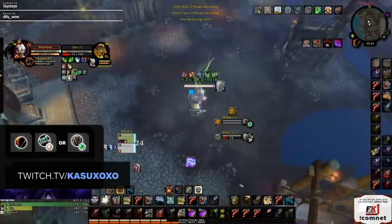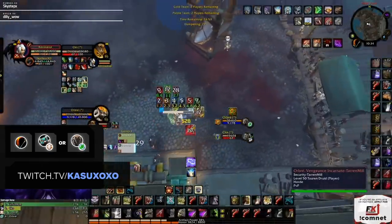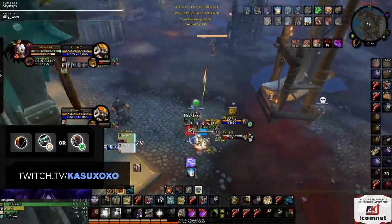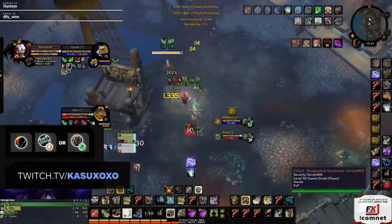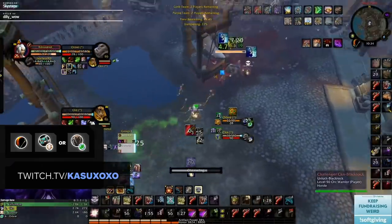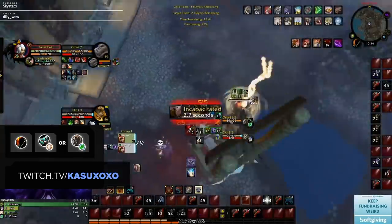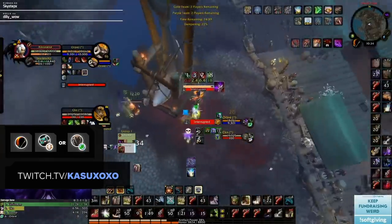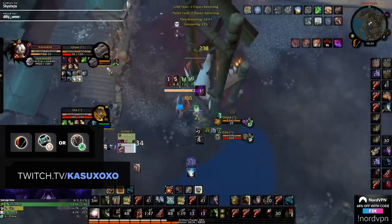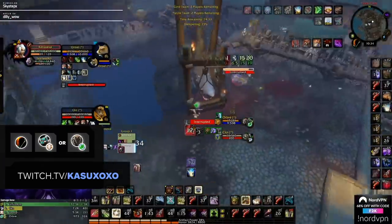Hunters are up next, with their best 2v2 composition being paired with either a Disciplined Priest or a Restoration Druid. This applies to all three specs — Beast Mastery, Marksmanship, and Survival. What you're looking for is added crowd control: Druids can Cyclone off your traps, Priests can Fear or Mind Control, with either added stuns from Druid or extra damage from Priest rounding off the comp nicely. The difficulty lies in securing crowd control and coordinating with your healer.